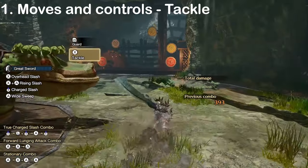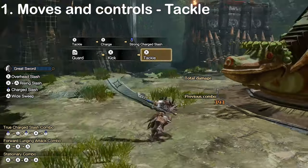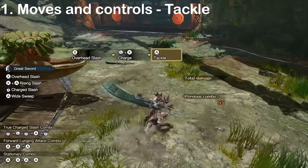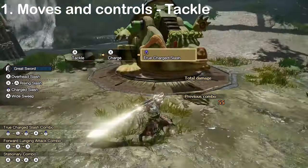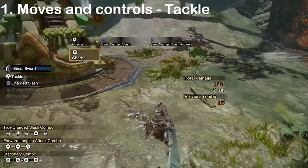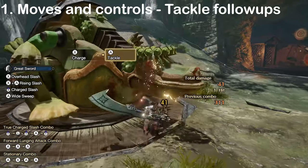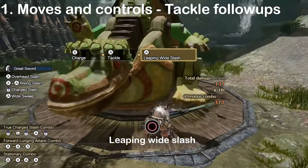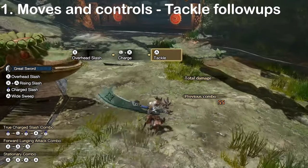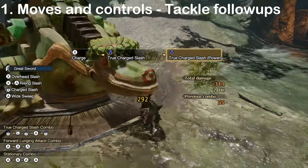This means that if you do a tackle after a roll, kick, or while charging the regular charged slash, your next charge attack will be a strong slash. And if you cancel the SCS or TCS with it, your next charge attack will be a TCS. This makes tackle a very versatile move for both defense and offense, as it allows you to tank through enemy attacks and shortcut into TCS. The tackle can be followed up by a leaping wide slash by pressing circle, a side blow by pressing R2 and triangle, or the next charge slash by holding triangle. The first two options are mostly useless.